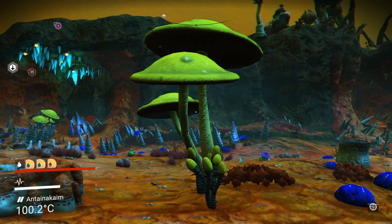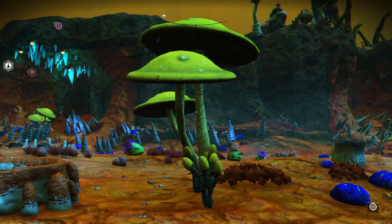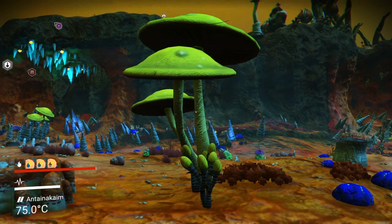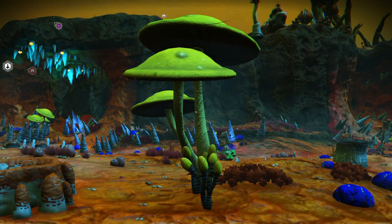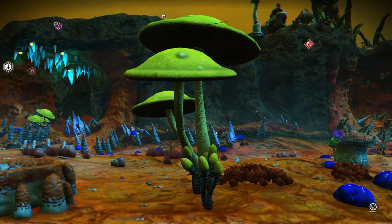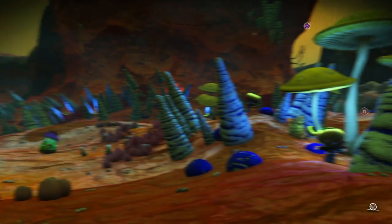Today I'm going to show you another exotic element: Fevidium. It's found on scorched planets, so it's a good idea to have the network coolant extension on your exosuit. It does show up on the planetary scan from space as well.